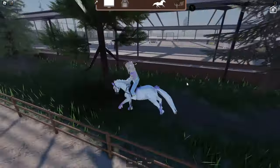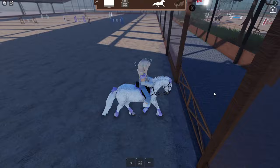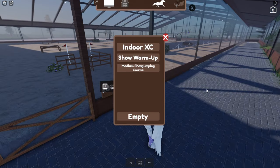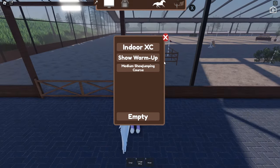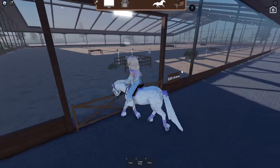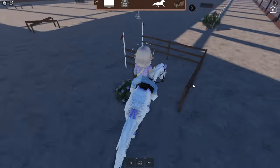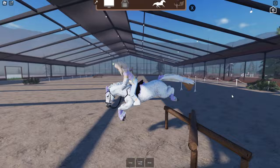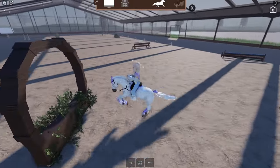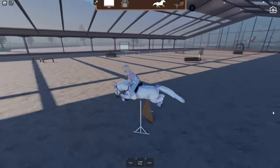Let's go into the indoor arena — it's also super cool. Right now it looks like a show jumping course. You can switch it to indoor cross-country, show warm-up, or a medium show jumping course. Let's do indoor cross-country since that's what I'm dressed for. You go through the gates and do your jumps — even if you approach from too far, the horse still tries to get over the jump, which is really cool. The team has done such an awesome job.